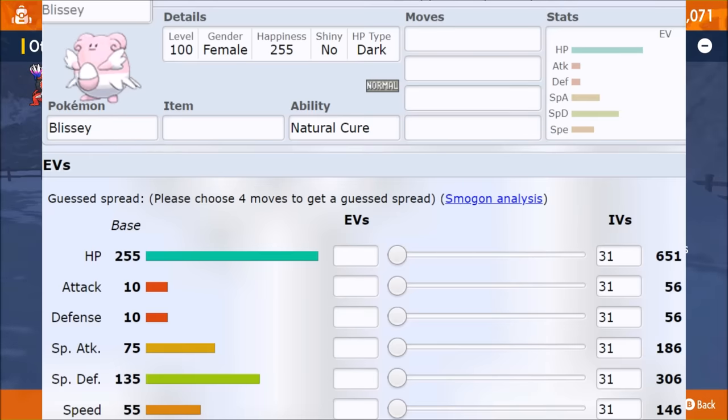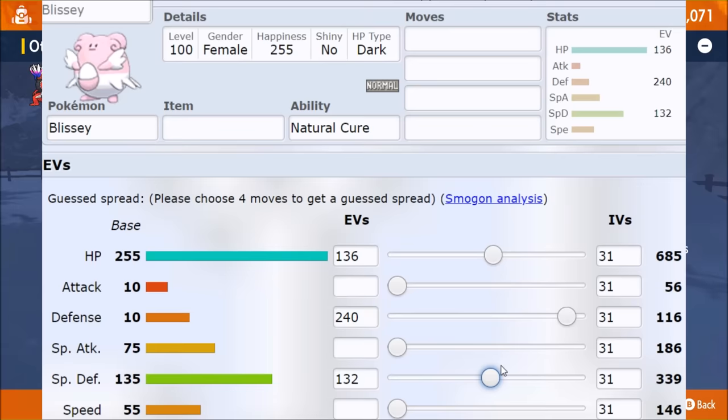This is Pokemon Showdown — the team builder — which lets you plan out your Pokemon. As you can see, four EVs give one stat point, and you can get 63 bonus points per stat. IVs have their own interaction: one IV equals one stat point. You're not committed to fully investing into a stat — you can mix it up and spread it out. This lets you go 252/252/4 for a maximum case scenario, giving you 63, 63, and then one bonus stat point.